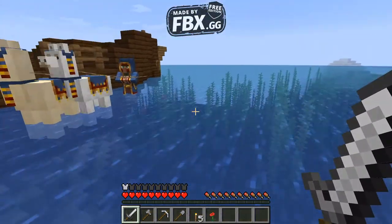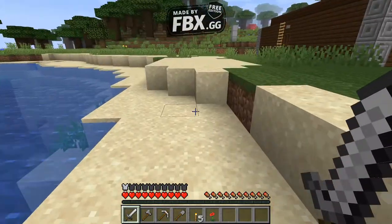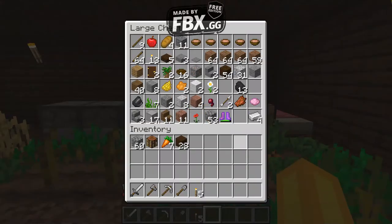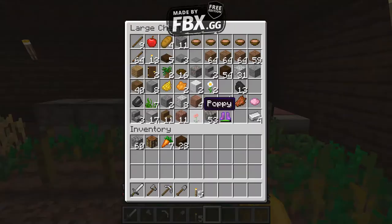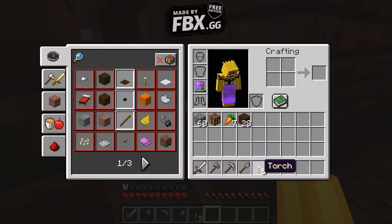We want him to drop his leads, but at the same time we don't want his llamas to completely murder us. We also have a poppy, cool. Now I always forget how to make a bow. If we go to weapons, I think I have bows on there. I want to say it's sticks or wood with some string. Do I have any string? I don't think I have string. Can't make that yet. We have spider's eye, but still no string. That was unfortunate.